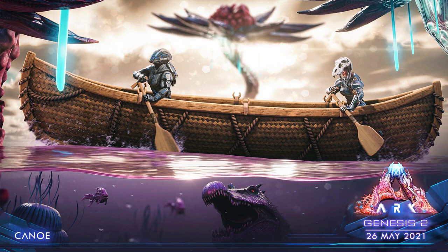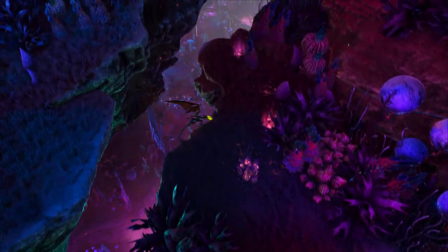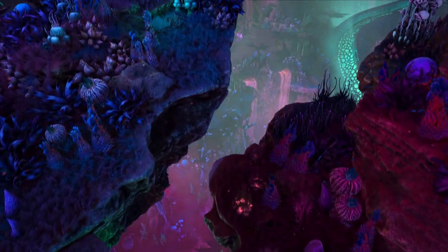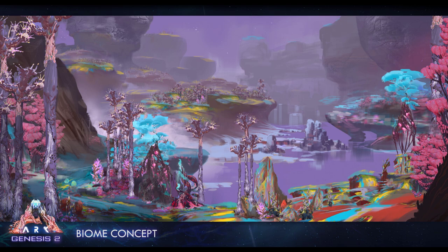You might also notice some cool flowers around the canoe and strange plants in the water. They actually look a little bit like jellyfish, but they more closely resemble some of the plants we saw in the trailer in the new garden biome coming to Genesis Part 2. We haven't seen much of this biome yet, so it's really cool to see a little bit more of how this is going to look. I'm thinking about making a video on the new biomes that we know about so far — let me know if you'd like to see that in the comments, and if I get enough people that want that, I'll make that video soon.